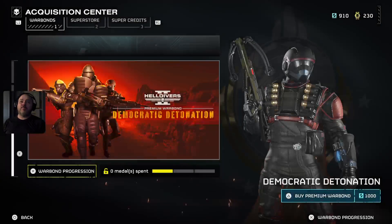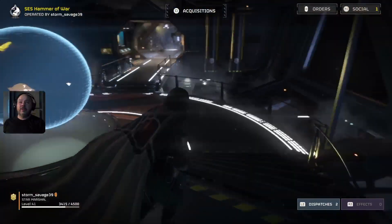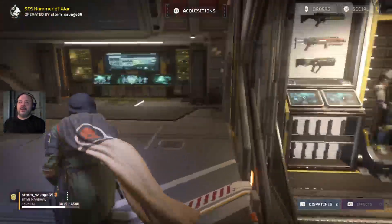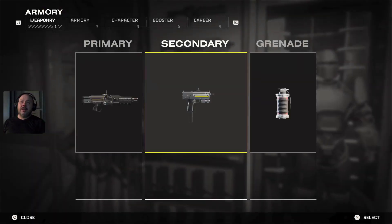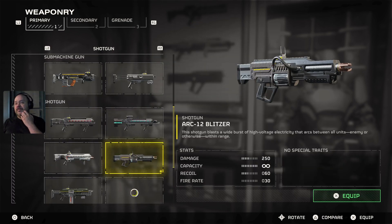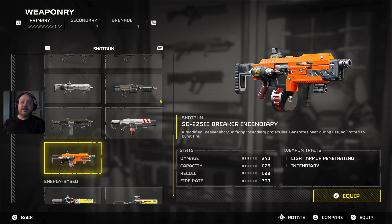All right, that's everything in the war bond. I'll go over my preferred loadout right now and then we'll call it for this video. Barring the guns we just saw, I've really been liking the Arc Blitzer — if you're in a good team it works really well. I also like the SGA Punisher right now, and the incendiary breaker still does good damage.